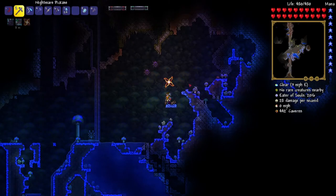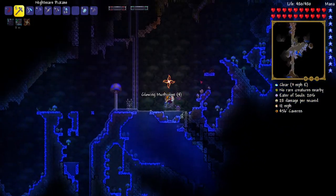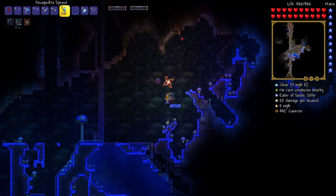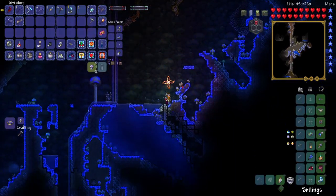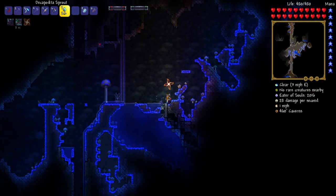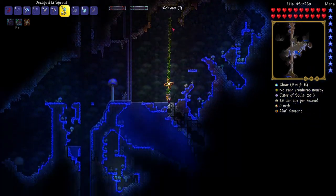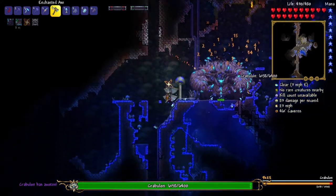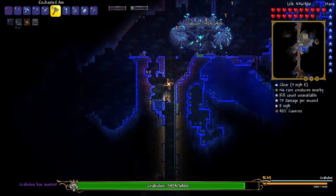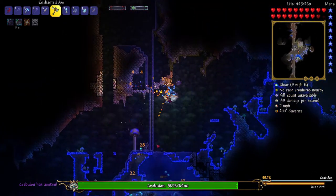So this glowing mushroom biome that I'm gonna use to fight Crabulon in is kind of small. But Crabulon is an early game boss, so I think I should be fine. If you didn't know, Crabulon's a giant crab that spawns in when you use this little mushroom thing, and it has to be fought in a mushroom biome. So let's just spawn him in. Alright, he's up there. Let's use the stealth attack of my new axe. Oh, looks like they don't home — I assumed they would home.